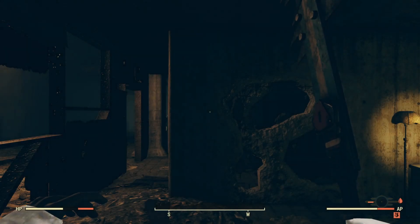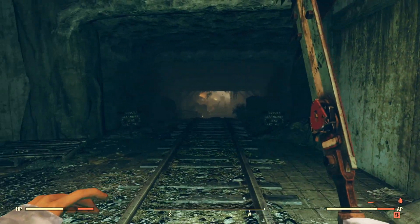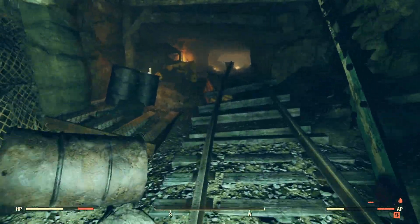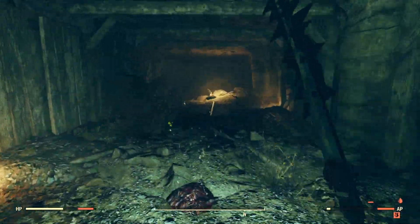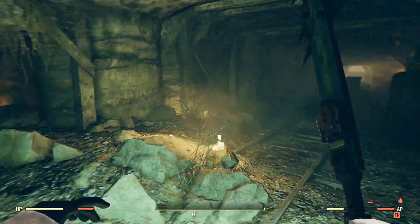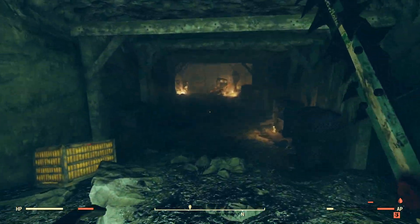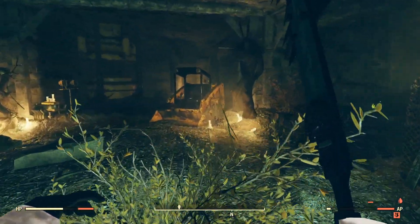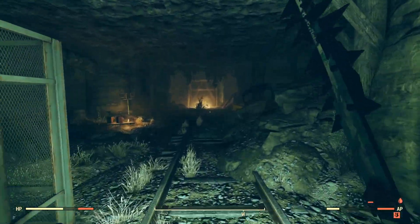Once in the mine, it will look a little something like this. Come on out here and begin to head straight down this main mine shaft. What you're going to want to do is, once you reach the end, just make a right straight on through here. Once at the end of this tunnel, it will look a little something like this with these two altars — simply go ahead and make a left.